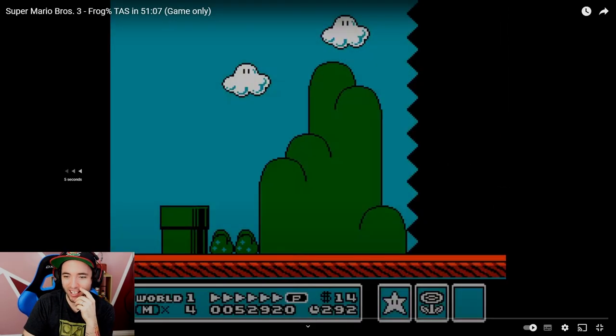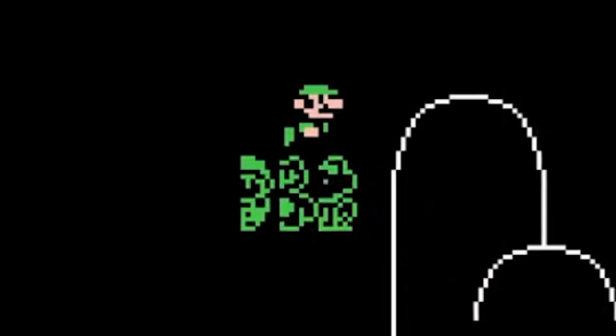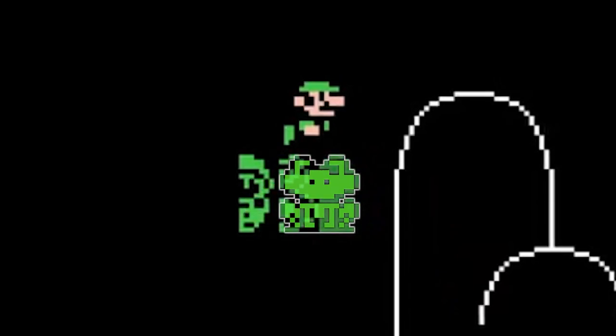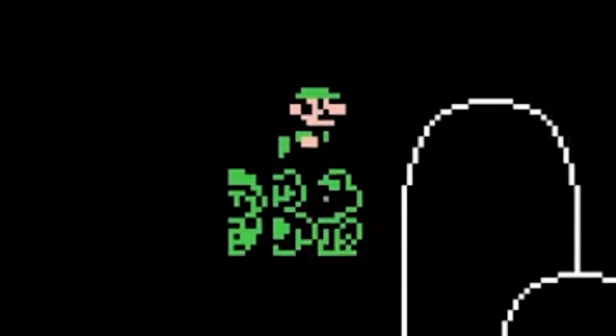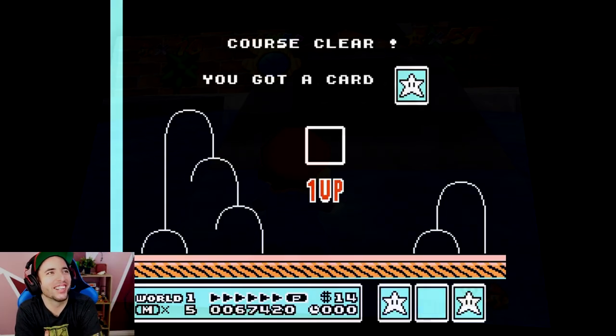Oh, there it is again — let's go back. Right here. Look at that — what is that? That is Hammer Suit Mario, Tanooki Mario, Frog Suit Mario with a swimming Luigi above them. What is that swimming Luigi? Oh my god. L is real.